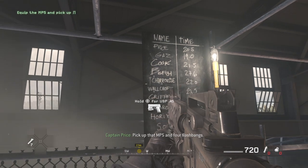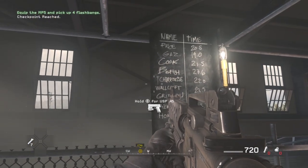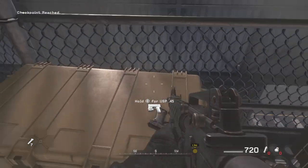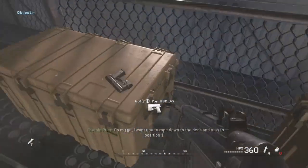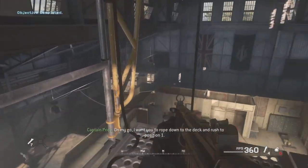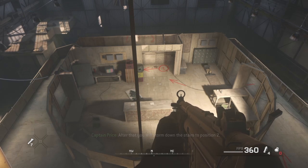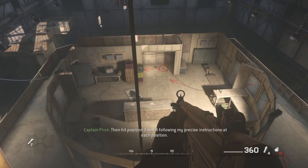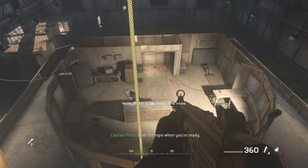Pick up that MP5 and four flashbangs. On my go, I want you to rope down to the deck and rush to position one. After that, you will storm down the stairs to position two. Then hit position three and four, following my precise instructions at each position. Grab the rope when you're ready. Go, go, go!